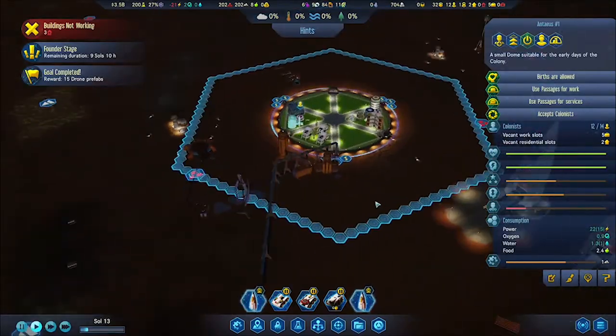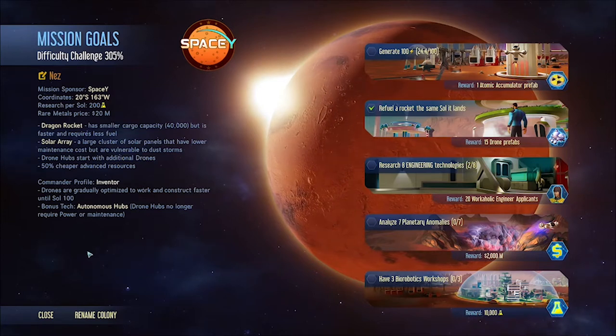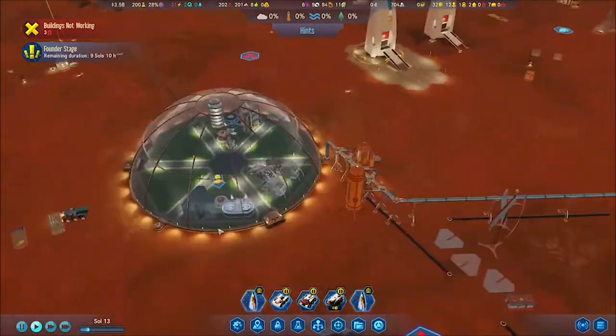We got Space Y and we are Inventors — all those perks are associated. If you want to play this part of the map, I'll get the coordinates for you. Once we start the series, I'm going to put it in the description.